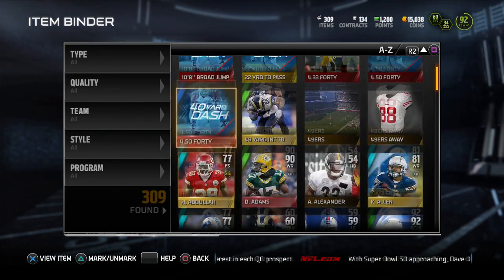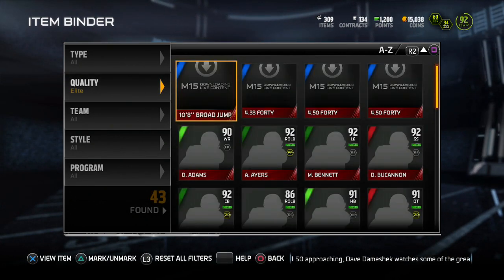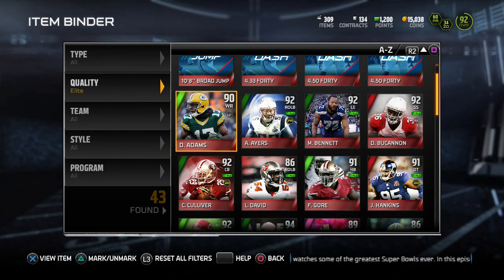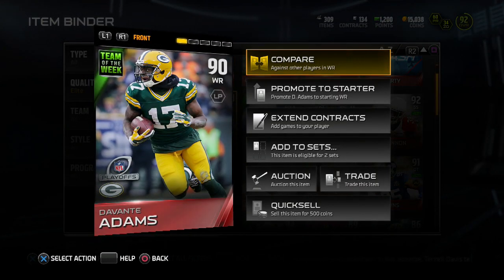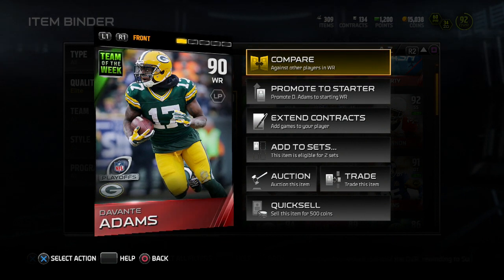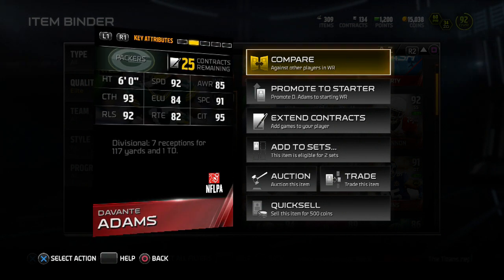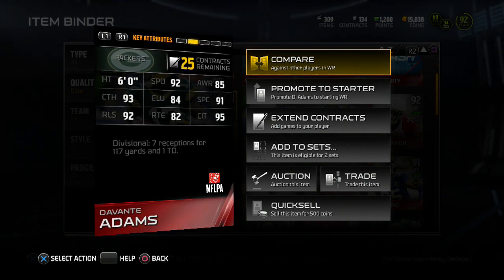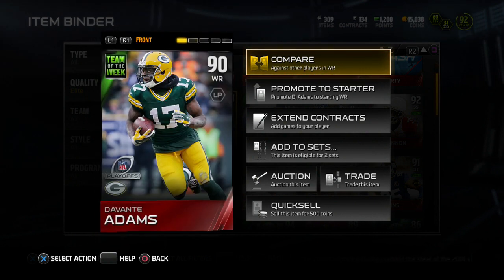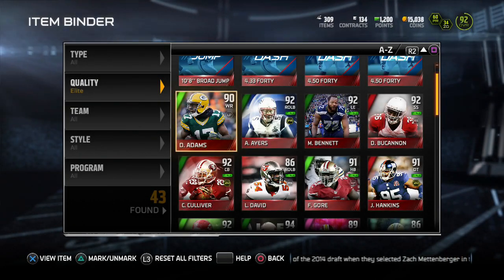I recently bought an all-pro pack which was garbage — I thought I was gonna get better players — but I did get one indie player out of those eight packs I bought. I'm gonna go ahead and give away today a Davante Adams card. This is a pretty good wide receiver, 90 overall, and I'm gonna give this card away. If you don't want the card, you could sell it. It's 92 speed, 85 awareness, 95 catching in traffic — pretty decent, maybe a third or second wide receiver.